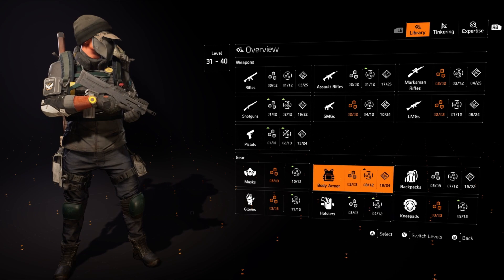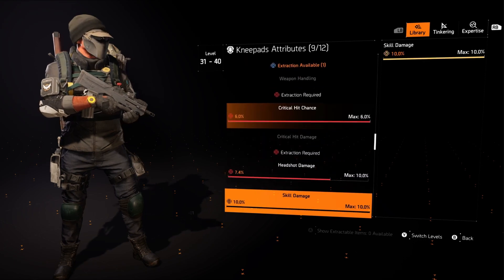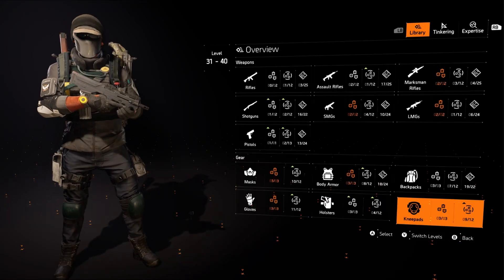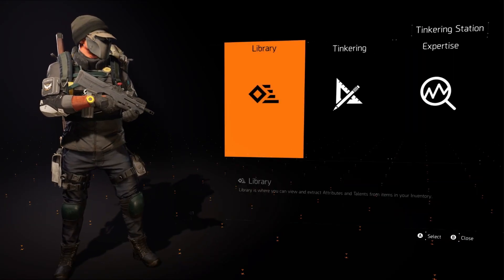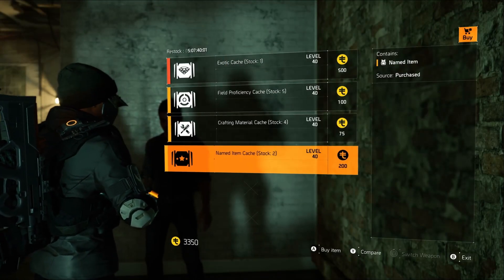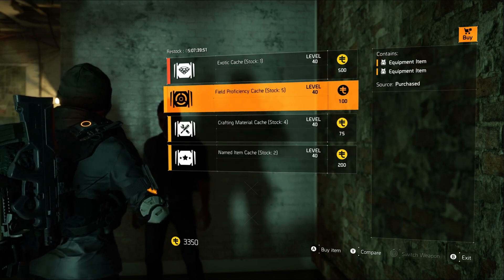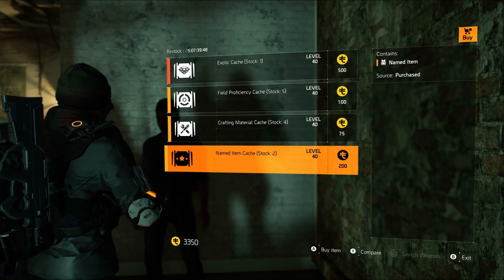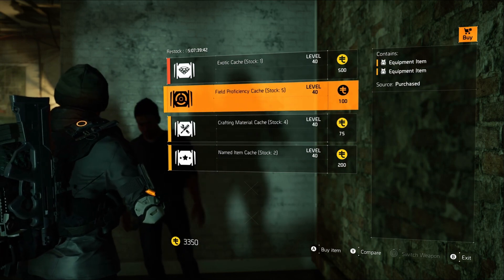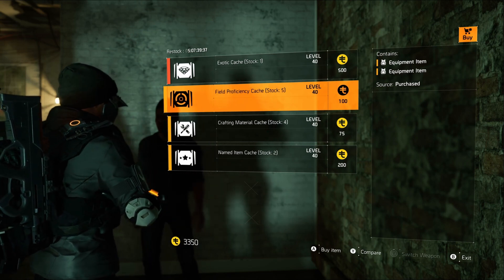The beautiful thing about this new vendor is you can see how much I don't have — I have a few maxed out things but not a lot. If you saw my recent video going over the vendor, you did see that all of the proficiency caches and the named item caches were completely god-rolled, and hopefully that's how they're going to keep it. We can buy five field proficiency caches and two named items, which is definitely going to help us with our library getting some max rolls. We need those max rolls now because we cannot optimize anything past the value of the attributes we have in our library.